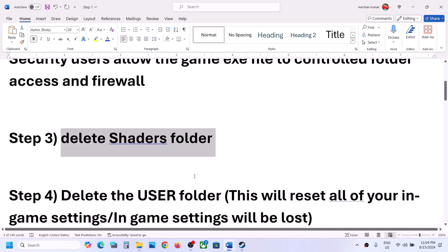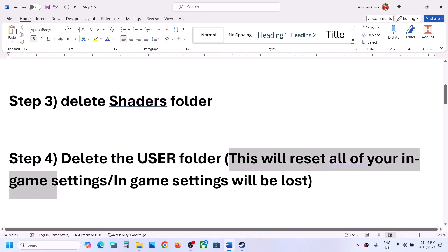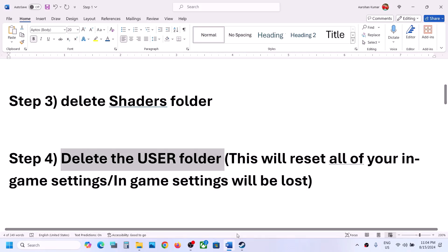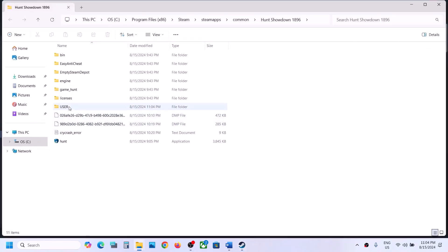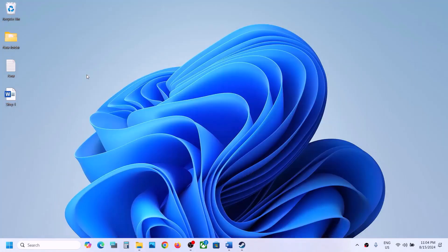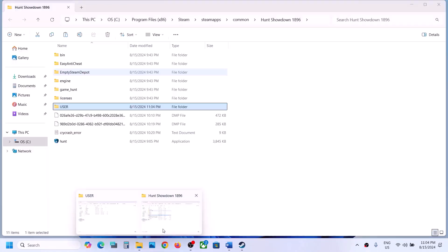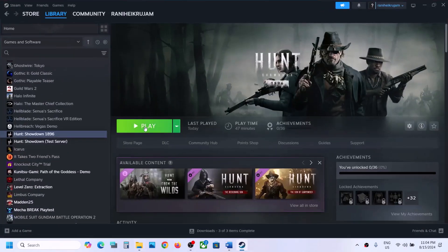If still not working, the next step is to delete the User folder. Note: deleting the User folder will reset all your in-game settings. If you agree, right-click the game, select Manage, Browse Local Files. You can create a backup by copying the folder first. Once you have the backup, right-click and delete the User folder, then launch the game and check.